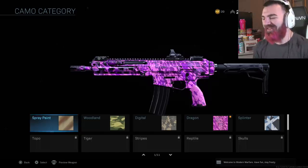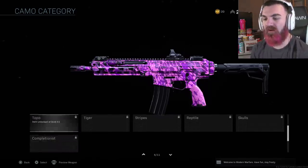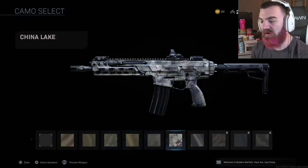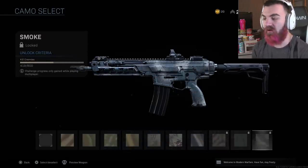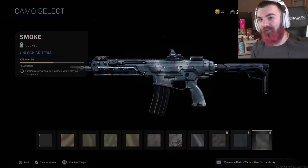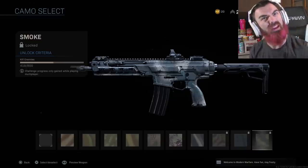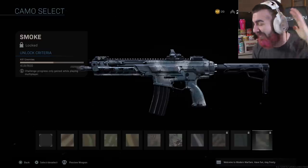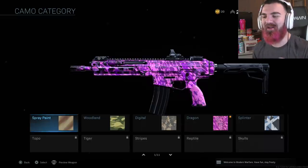That's insane! So there are 11 categories of camos, and within those 11 categories there are challenges for each camo. There are 10 camos within each category, which makes it over 103 camos per gun in Modern Warfare — which I think is just awesome. So much to grind for!